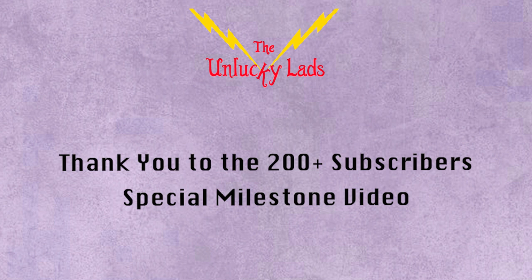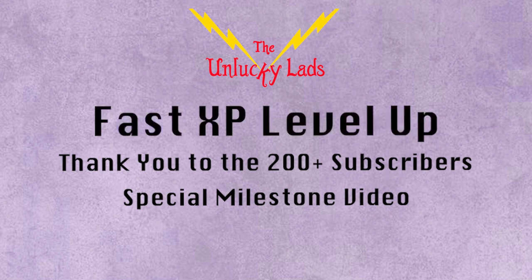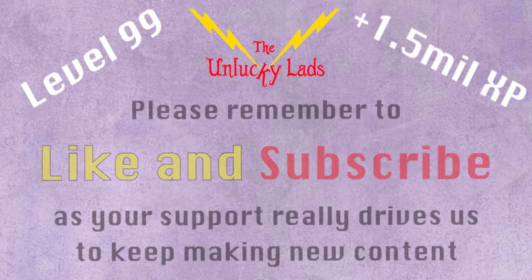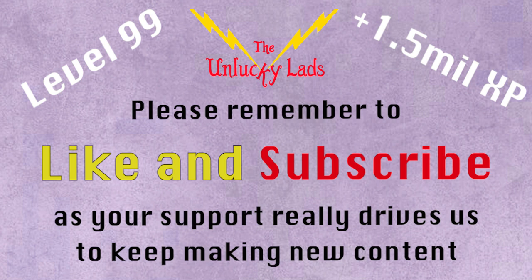Over the next few minutes we'll be showing you an extremely fast XP level up method that the Unlucky Lads have been using to quickly get to level 99, so we could earn the titanium weapon paint, title, all other equipment, skill points and weapon blueprints. Hopefully you'll find this video useful and as always thank you for your support via comments, likes and subscribes. It's thanks to everyone that we're able to bring you content like this to enjoy.